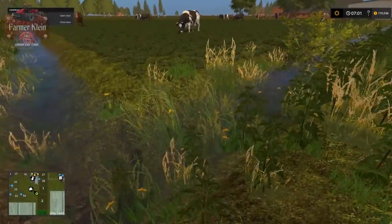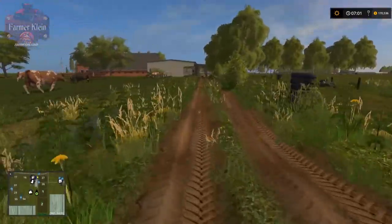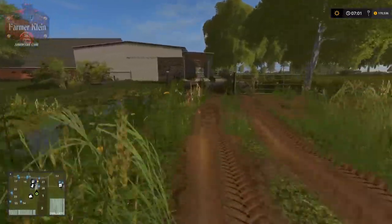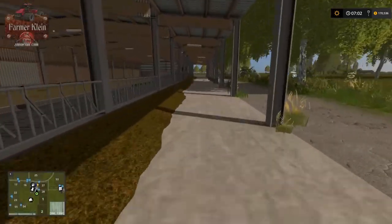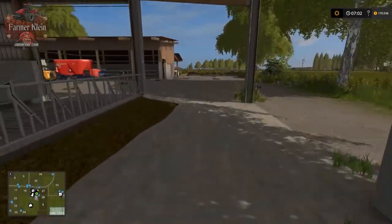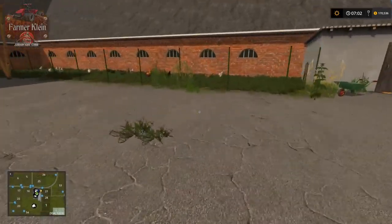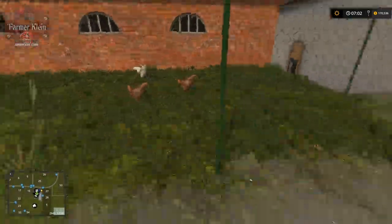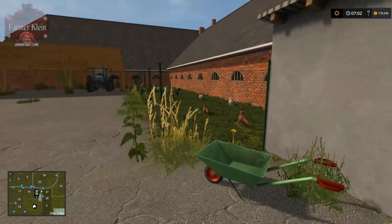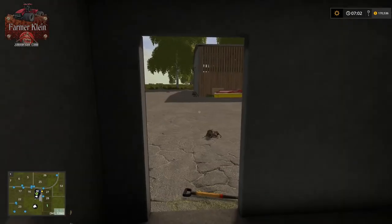The ditches are major - very big, heavy-duty ditches. Running back here to show you the chickens. Here are our chickens and I believe the eggs are going to spawn in here because there's no way to get into the chicken area. Hopefully the eggs will just spawn up here - that would be really cool.